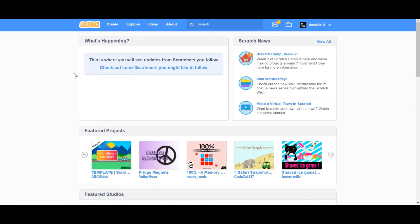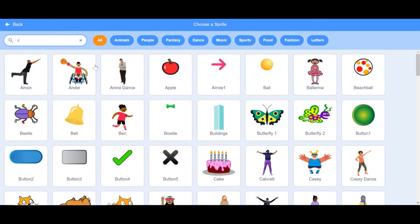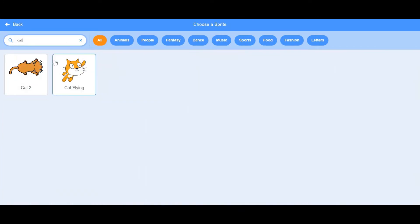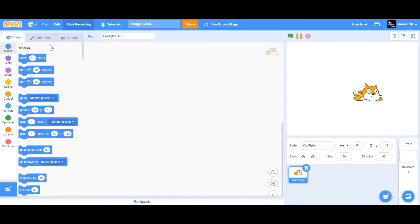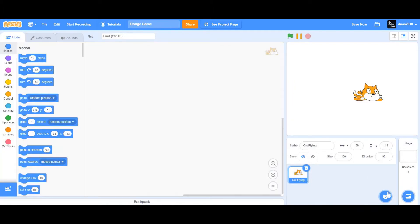To start off, let's create another project. Simply go to Scratch and click on Create — this will take you to the project editor. Name the project 'Dodge Game', delete the cat sprite, and choose the cat flying sprite. Then go to the costume tab and delete the cat flying bee costume.